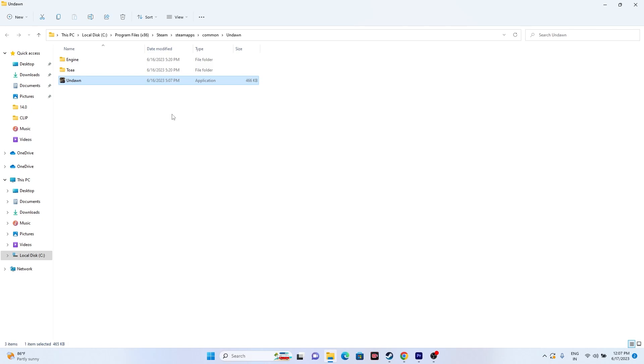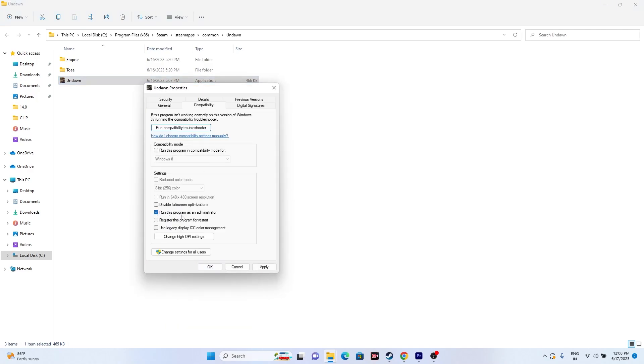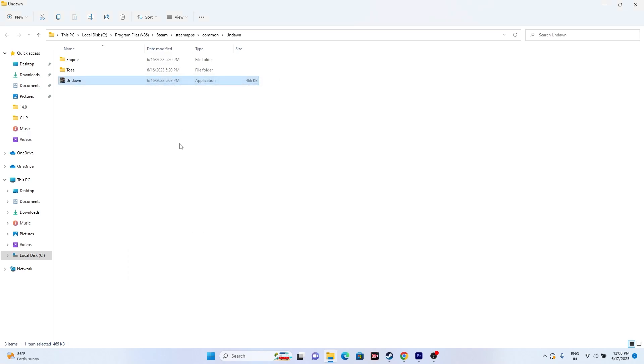From the same installation folder, you can also try running the game as an administrator. Right-click the game executable, go to Show More Options, then Properties, then Compatibility. Check 'Run this program as an administrator,' click Apply and OK, then try launching the game. This has worked for many users in other games like Riders Republic and many more.